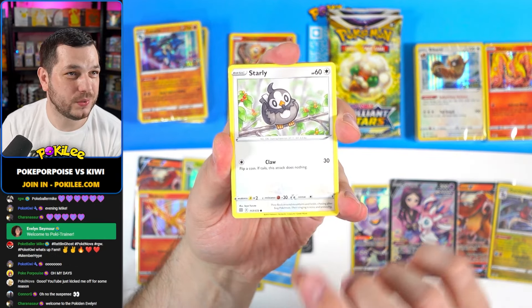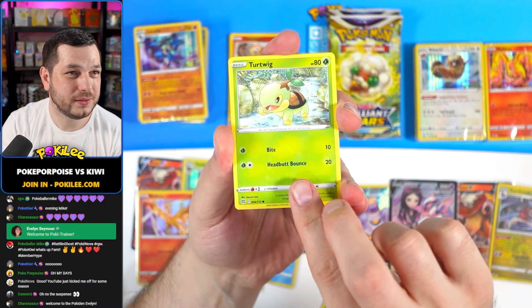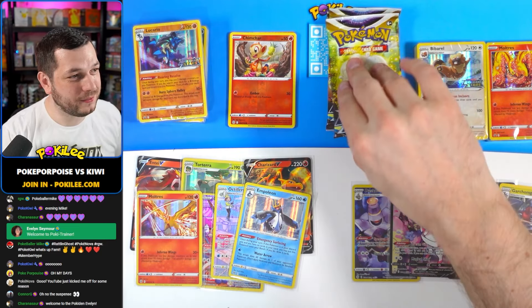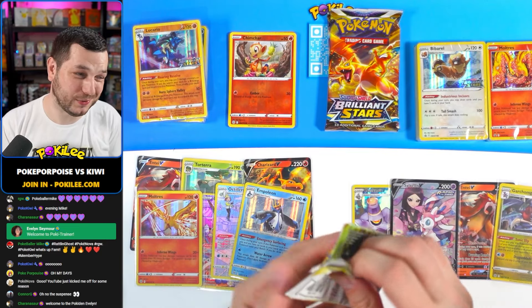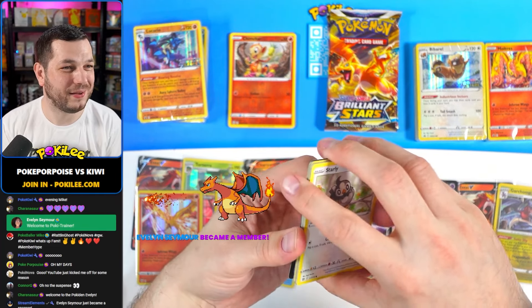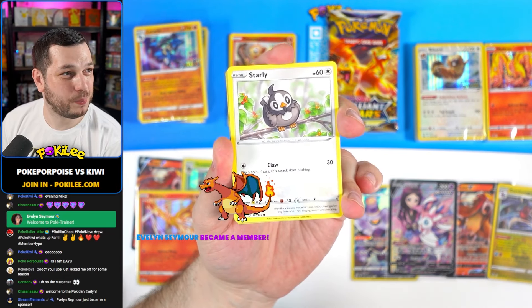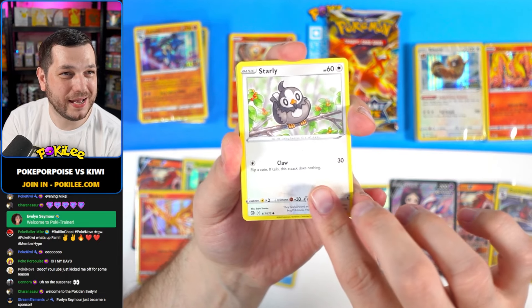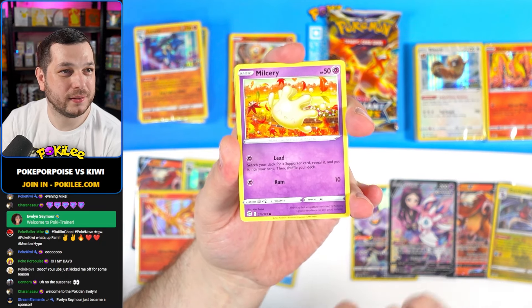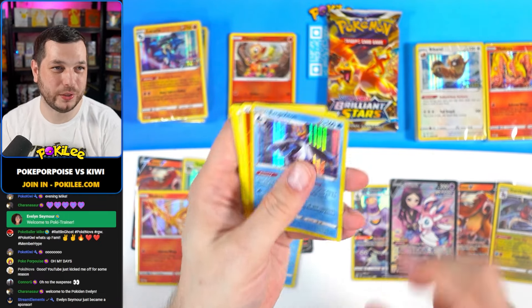Executute, Starly, Shroomish, Piplup, Turtwig, Spirit Bomb, and a Wormadam. Welcome to everyone who knows Pokerballer Mike. Evelyn's membership has just come through - thank you again Evelyn, and thank you again Pokerballer Mike. Starly, Spirit Bomb, Furloin, Milkery, Shinx, Bidoof Reverse, and an Empoleon Hollow. And there's a gold card under there - we're going to find out what that is shortly.